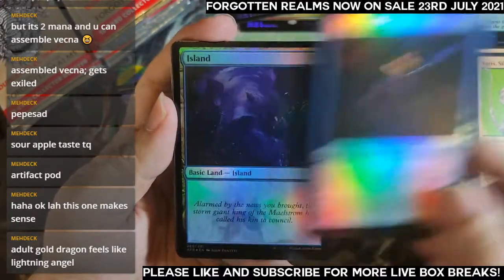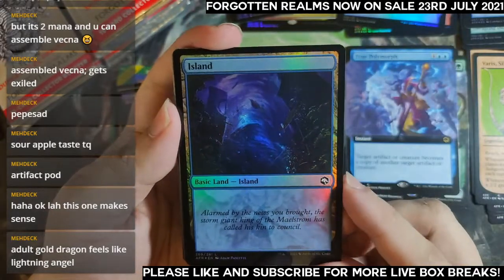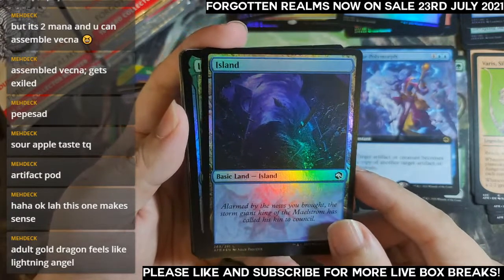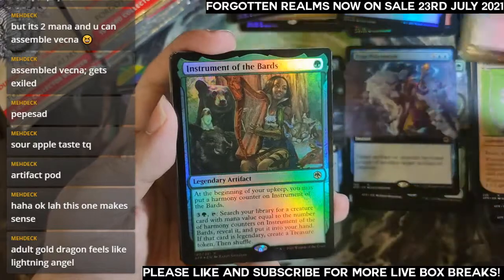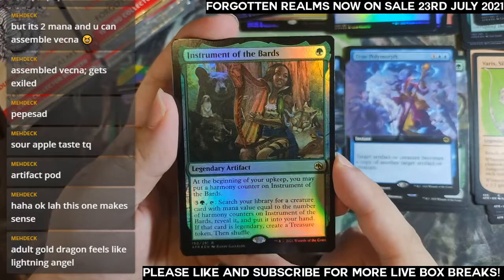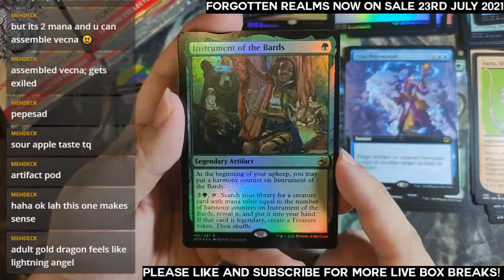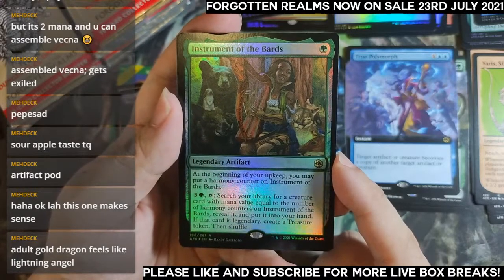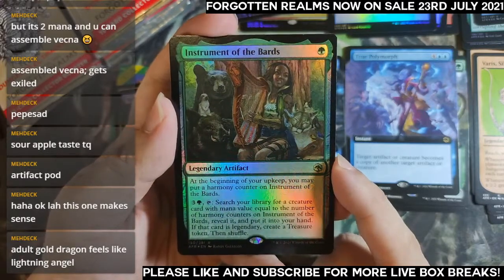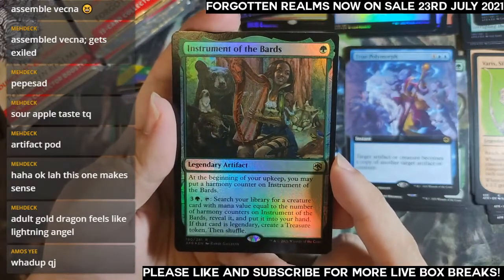Eccentric Apprentice, Island. Stone Giant, King of the Maelstrom, has called his kin to counsel. Legendary — Instrument of the Bards: at the beginning of your upkeep you may put a harmony counter. Pay four, search for a creature card with mana value equal to the number of harmony counters, reveal it, put it in your hand. If it's legendary, create a treasure token. It's like a very weak version of Aetherworks Marvel.